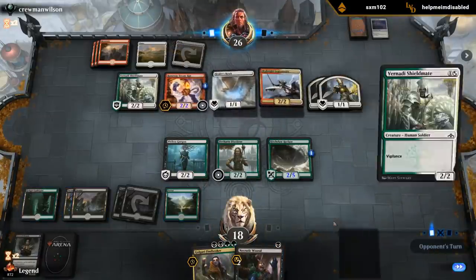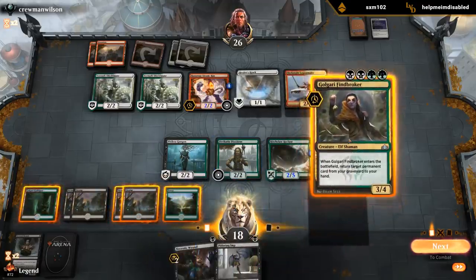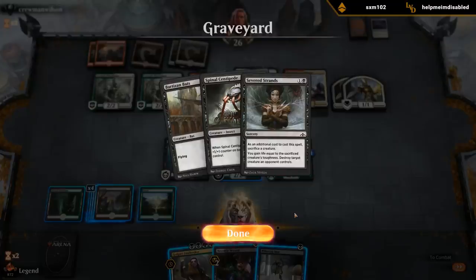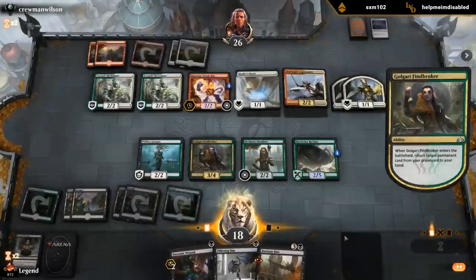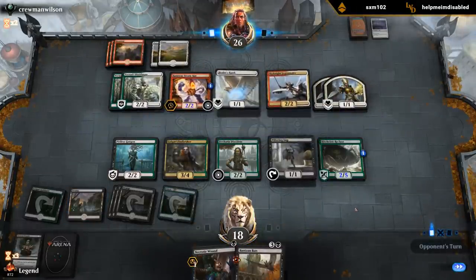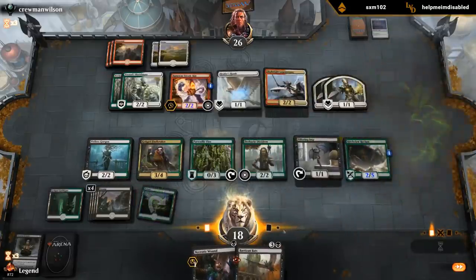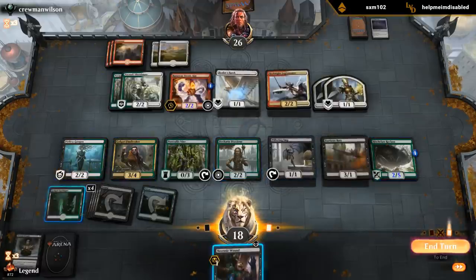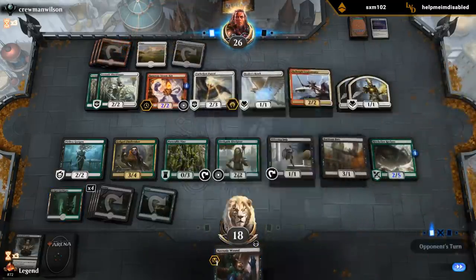Another Healer's Hawk. Shieldmate - Pilfering Imp could be useful. I guess we'll Finebroker back - what do we Finebroker back? Bartisan Bats trades with Hawk. Centipede's not too interesting. I guess we'll go with the Bats in case something happens to our Recluse. I guess we'll find out - so now we're just waiting for a big Rhizome Lurcher. Underrealm Lich would be a nice draw. Could sac the Imp - don't think I'm too interested right now. Could also Necrotic Wound the Legionnaire although now it only gives minus one minus one, so by returning a creature we also made our Wound a little bit worse. But the Vine's about to hit the graveyard soon enough. So let's sacrifice it and see what we draw.